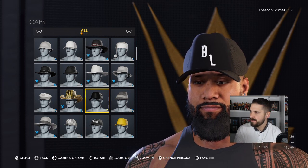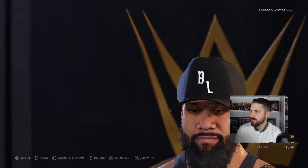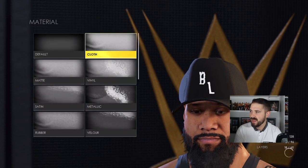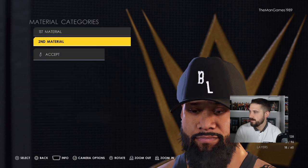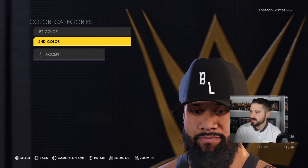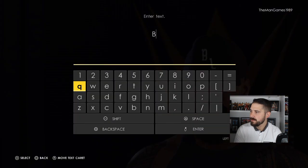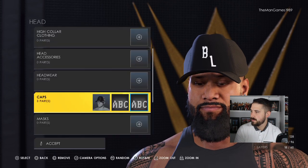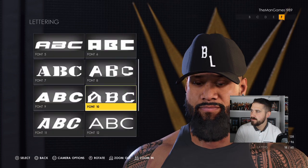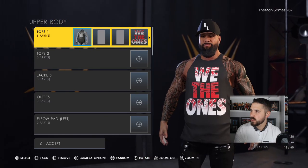Now go to Clothing, Head, and down to Caps. I couldn't find the BL white logo on the Community Creation, so that's why we just did the white lettering in-game. The material for the hat is Cloth and Cloth, the colors are Black and Black. For the lettering we have a 'B' which wants to be Font 10, then go across one and we have an 'L', also Font 10.